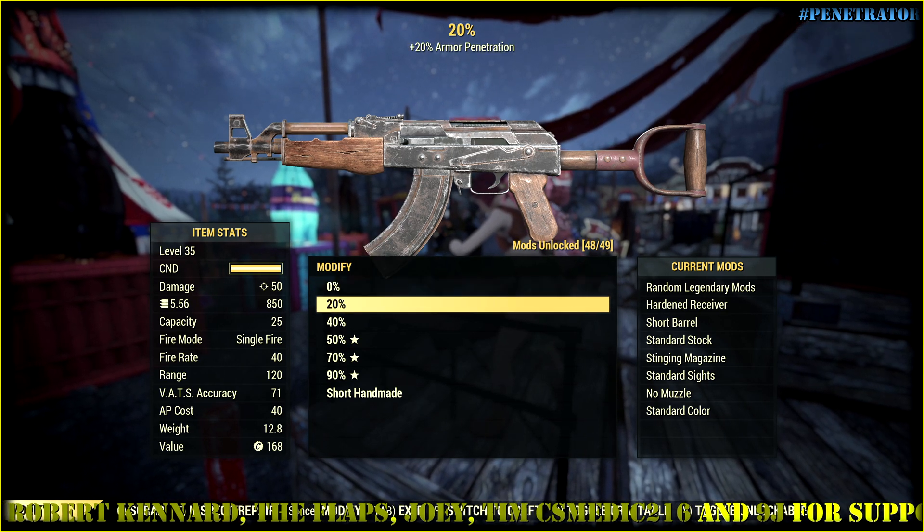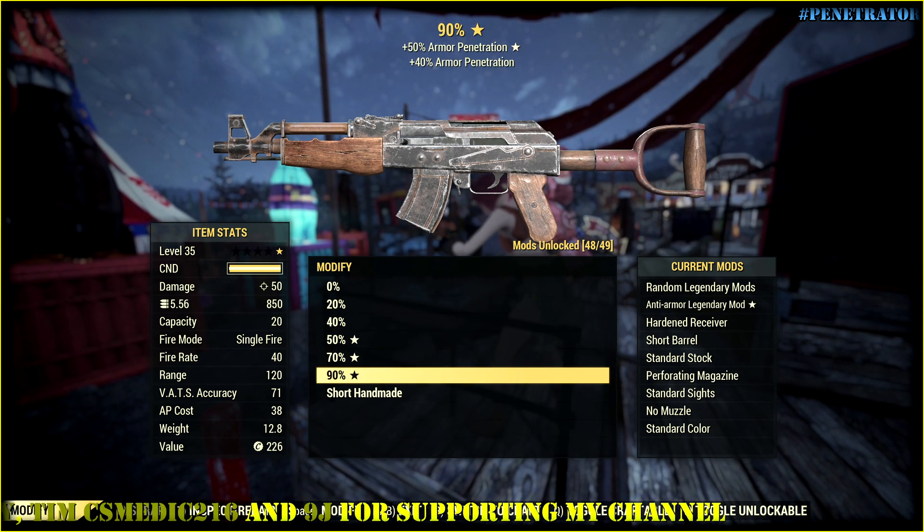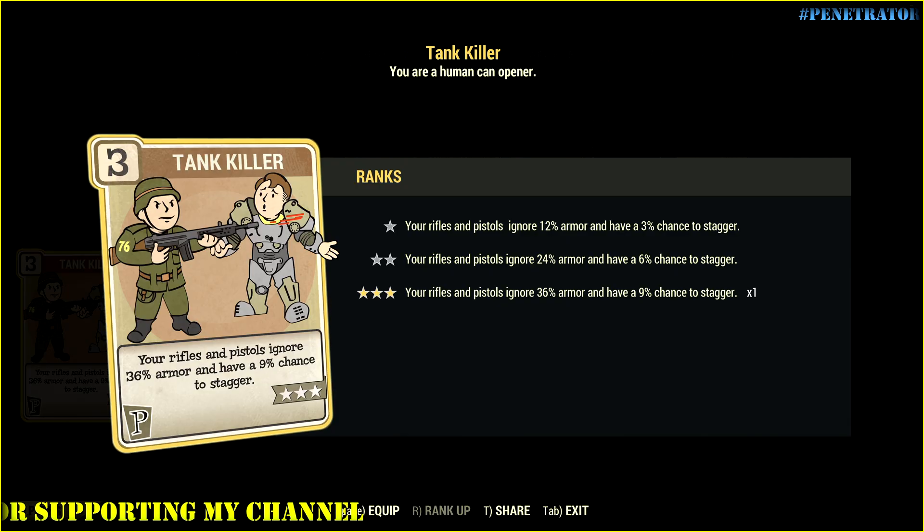So I have a whole bunch of headmates with different numbers that represent Armor Penetration. Obviously we can add more, and Tankiller gives us more. It works with Rifles and Pistols, and for now I'm just going to focus on Rifles, cause they're more popular in general and give a big variety of builds.